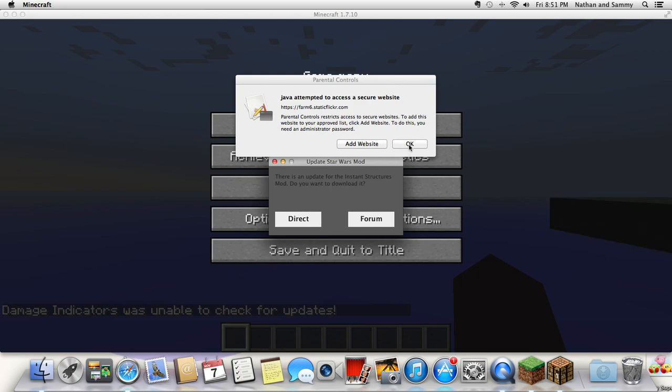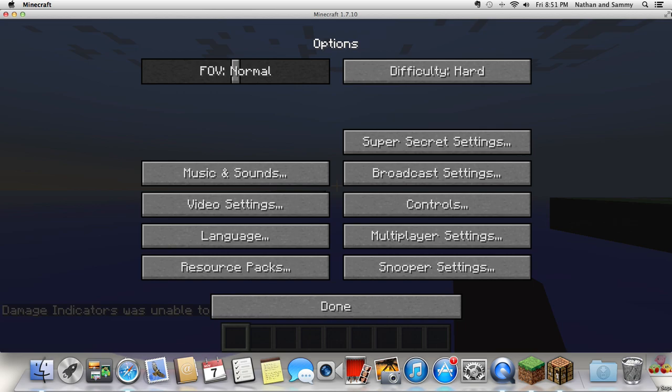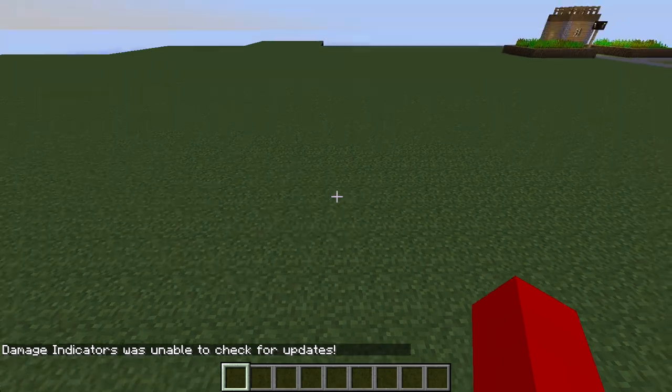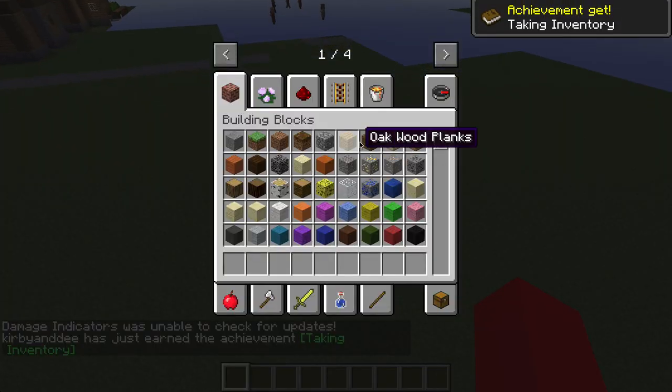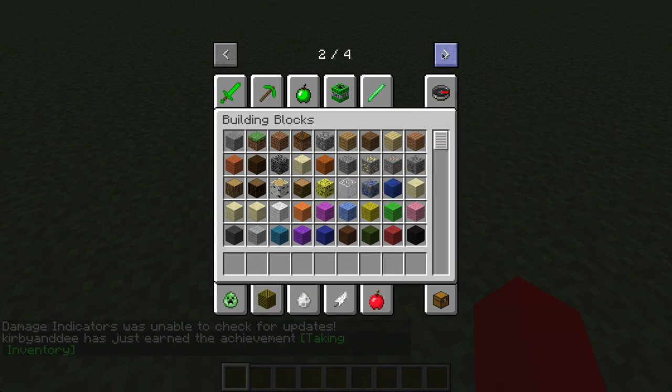Oh my gosh, I hate when this happens. This is damaging to me. We have the stuff mod — that's the instant structures mod. But we're not looking at that today. We're looking at the Zen Creepers, which should be somewhere over here. Oh, here it is.